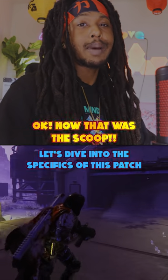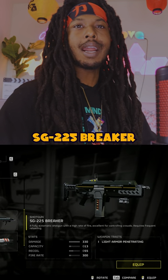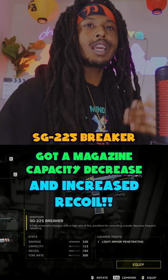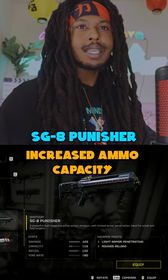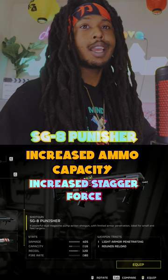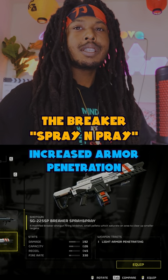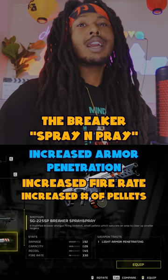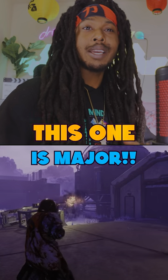Let's dive into the specifics of this patch. As for the weapons that were upgraded: the SG-225 Breaker got a magazine capacity decrease and increased recoil. The SG-8 Punisher got increased ammo capacity, increased stagger force, and increased damage. The Breaker Spray and Pray got increased armor penetration, increased fire rate, increased pellets, and decreased mag size. This one is major.